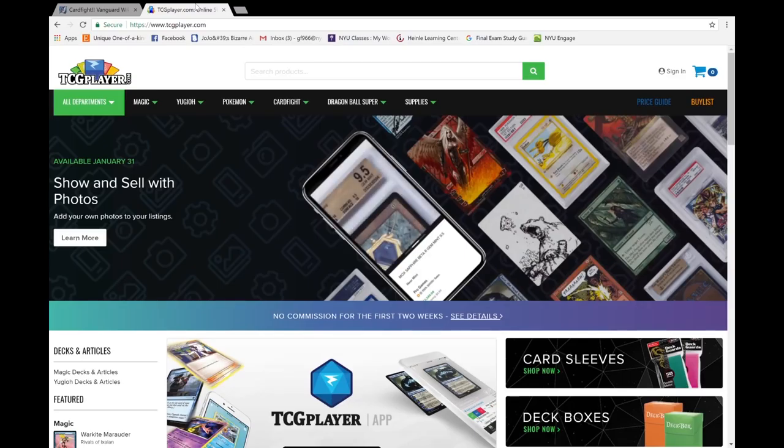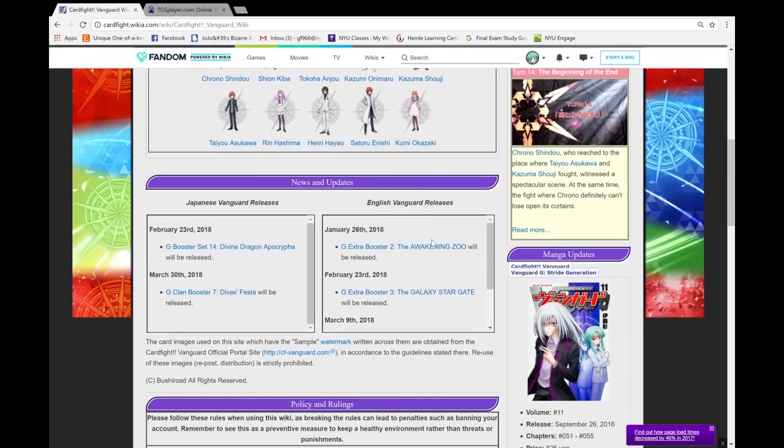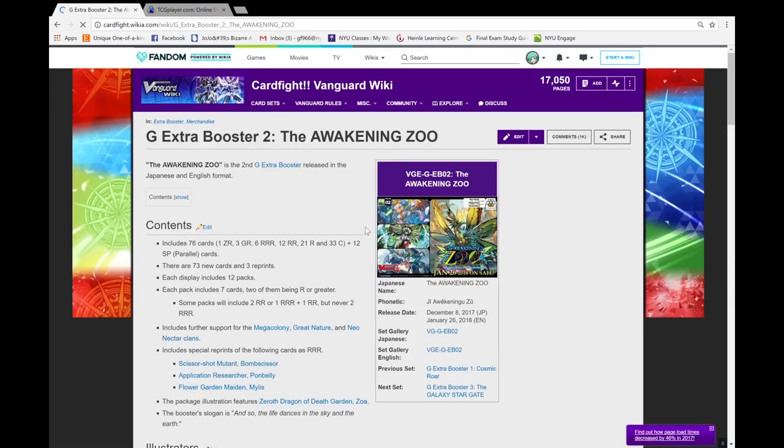Sneak peek week, or the Zoo Booster — aptly named the Zooster. We're going to take a look at the cards with their pre-release prices, how I think they're going to change, and some other cards being seen played in the OCG and how they're working in the marketplace. We're going to head to the Wikia — thank you Wikia for organizing everything — and look up all the card lists of the Zoo Booster.